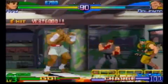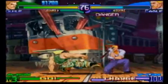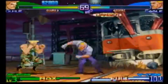Better still, this version of the game adds characters not previously found in versions of Alpha 3, so you've got guys like the stick fighter Eagle, the Kung Fu Master Yun, and a couple of others thrown in for good measure — and the more characters the better.